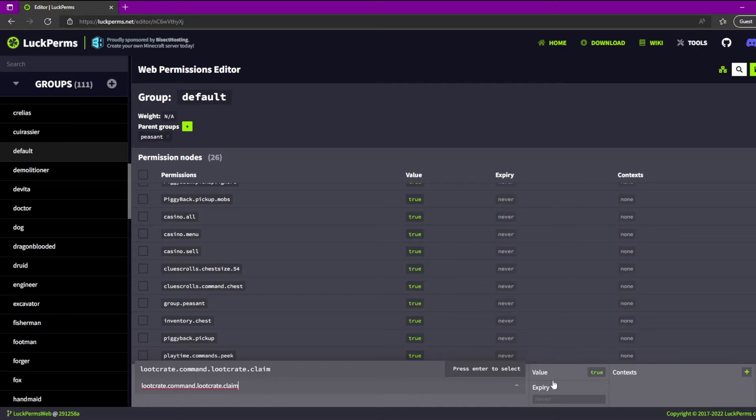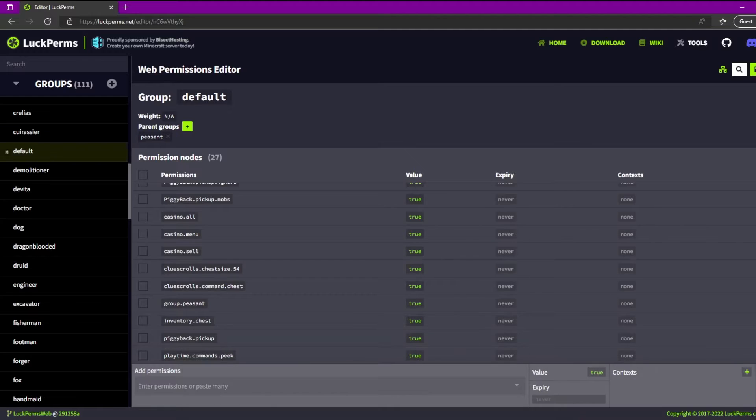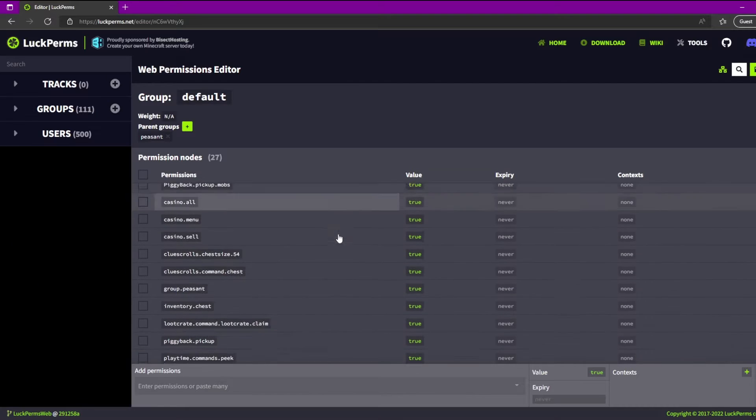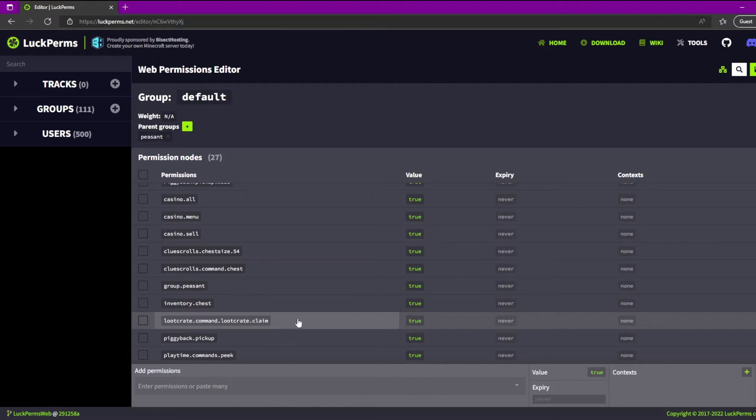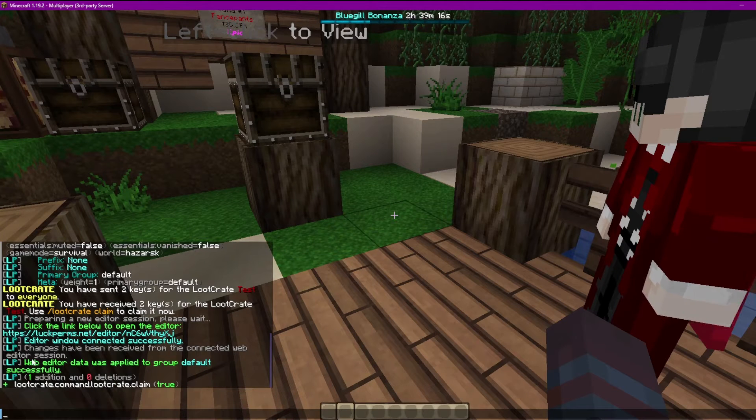So we're just going to add that permission, hit Add, then Apply. It's added and it should have already synced to the server — one addition, zero deletions.